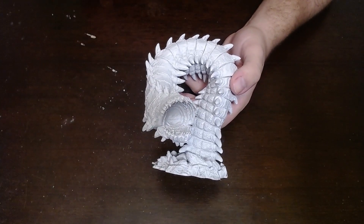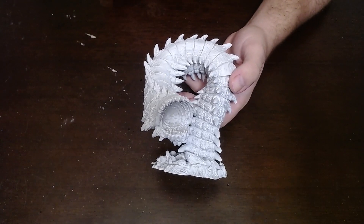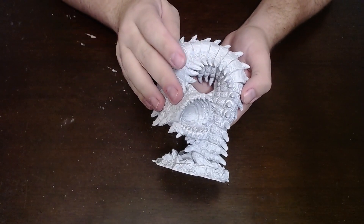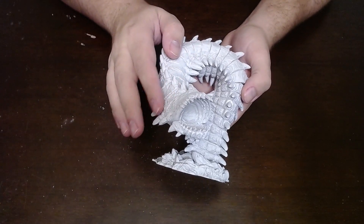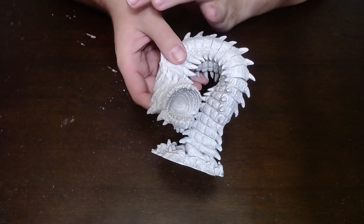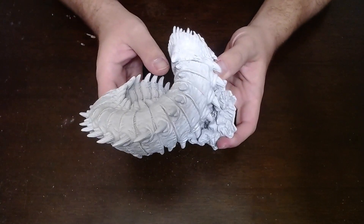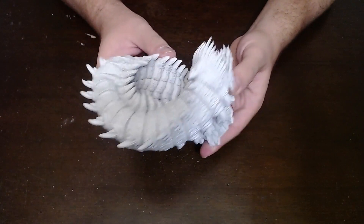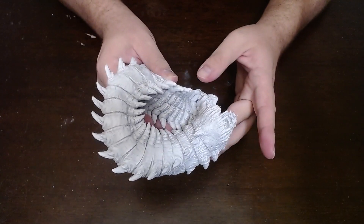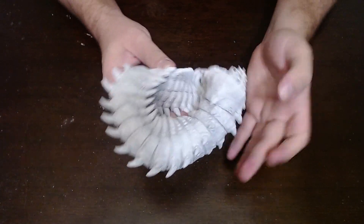We talked about the purple worm on stream a few days ago. People were asking would the purple worm be able to defeat the tarrasque, and the answer is no. It'd give it a fight for its money for a second, but in reality the purple worm is not gonna beat the tarrasque. These things are about 70 to 80 feet long with a mouth diameter of like 10 feet wide — these things will actually eat you.